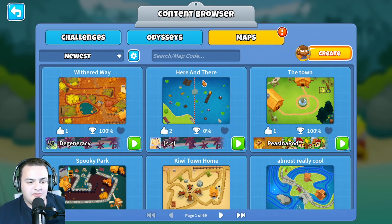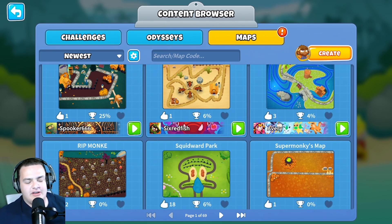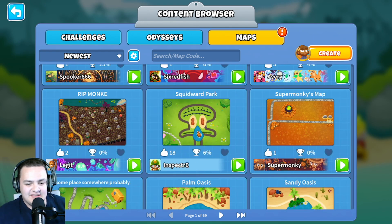We also want to discuss the map editor — finally there is going to be a map editor. This is going to open a lot of potential for new and fun ways to play Bloons TD6. The Squidward one is hilarious, so we have that going for us.